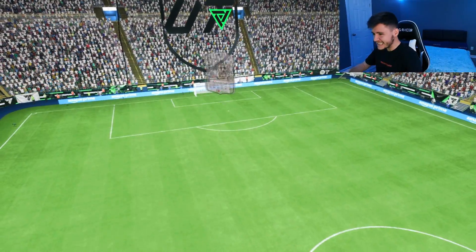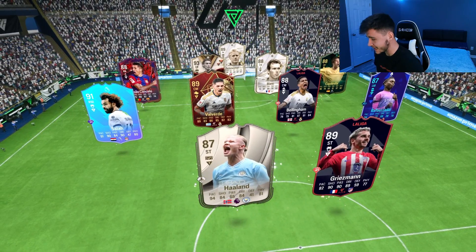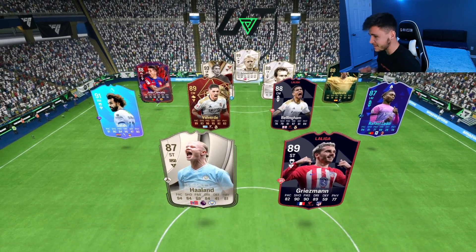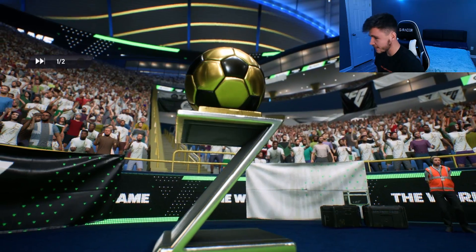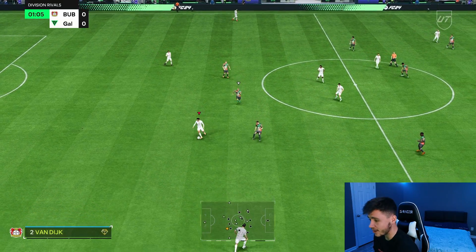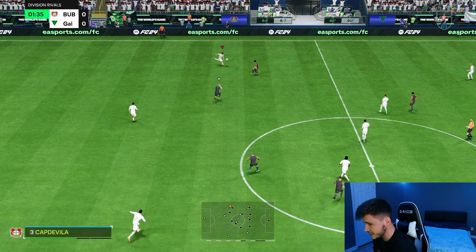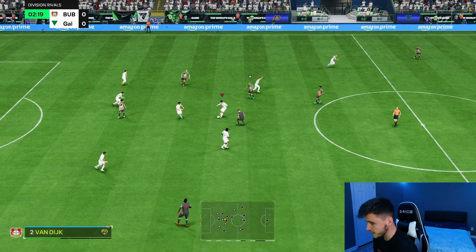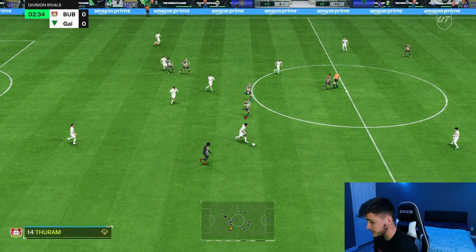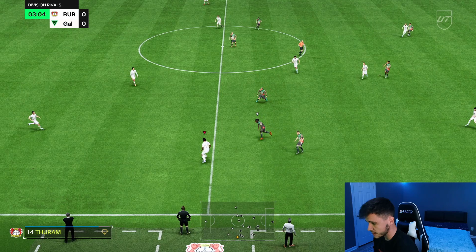Here we are jumping into game number one with what could potentially be one of the best center mids in the game. We're coming up against Haaland, Griezmann, Bellingham, Valverde, and Rafael Lau — a very OP team. Turam is currently going on the market for around 400,000 coins, which is a very steep price, so hopefully he lives up to the hype. First things first, I want to test out his dribbling. His agility and balance aren't great, but the rest of his dribbling stats are pretty decent.